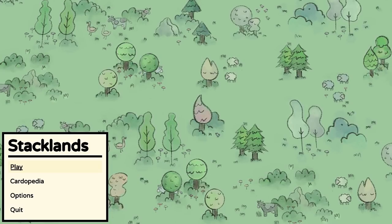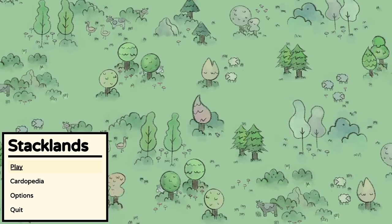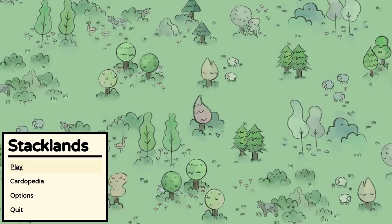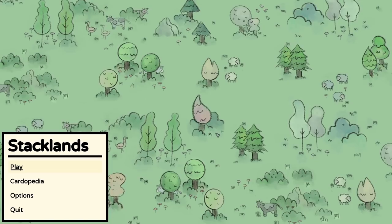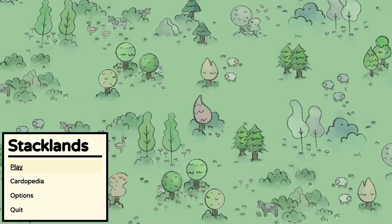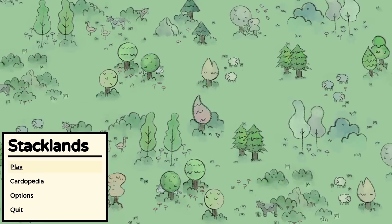Hello lovely people, welcome to the Geek Cupboard. I'm Penj, and welcome to Stacklands, which is a card-based settlement builder. We have villagers and they go around doing classic settlement builder things like harvesting berries or mining stone. We do all of that by placing down cards, and as we play the game we unlock new packs of cards to do more and more things around our settlement. It sounds like a very intriguing twist on the classic settlement builder genre, so I thought we should definitely take a little look.